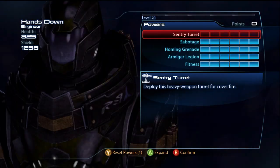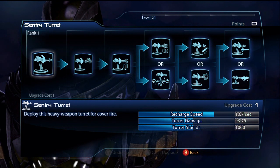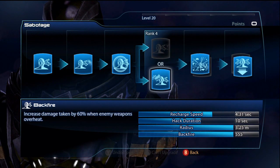I recommend light guns on him though. I wouldn't recommend really heavy guns. Now the first thing you might know is that I do not have sentry turret — I do recommend actually resetting him so you can get rid of it. I do not like that power.